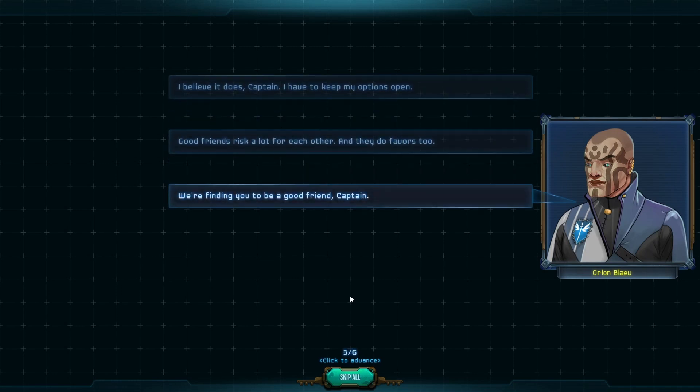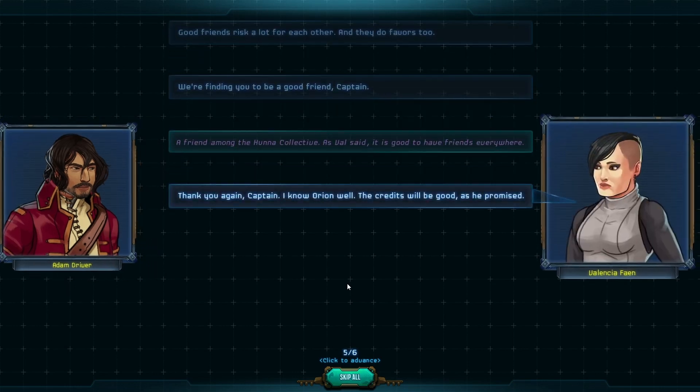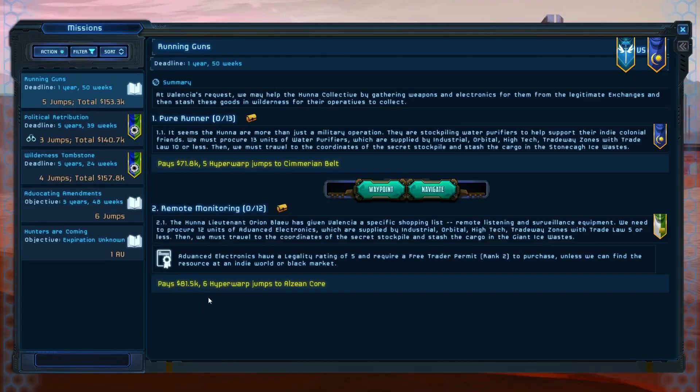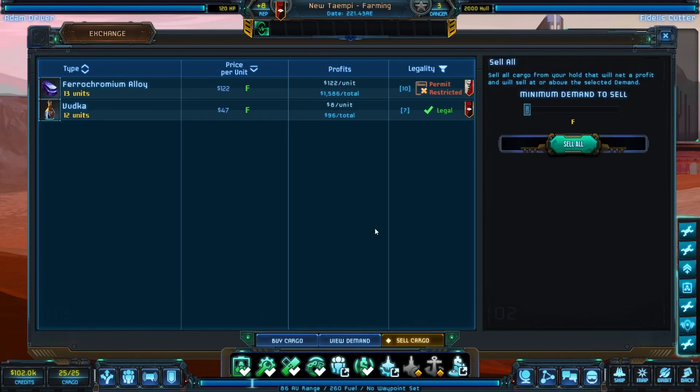I would have expected to find you walking around a respectable starport. It's good to see you again. We are very grateful for what you've done for Valencia. We're willing to work together if it'll help your situation. A friend among the hunter collective — as Val said, it's good to have friends everywhere. Valencia and Orion have added a mission to our current mission list directly: the mission is Running Guns — water purifiers.